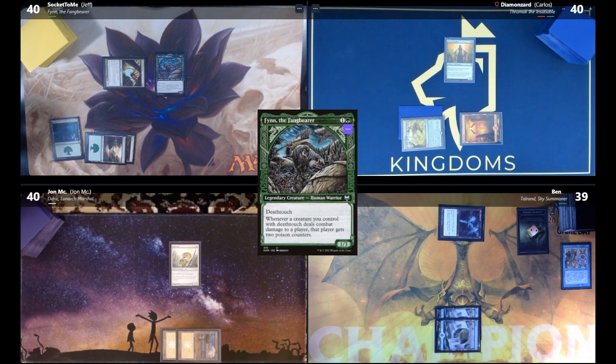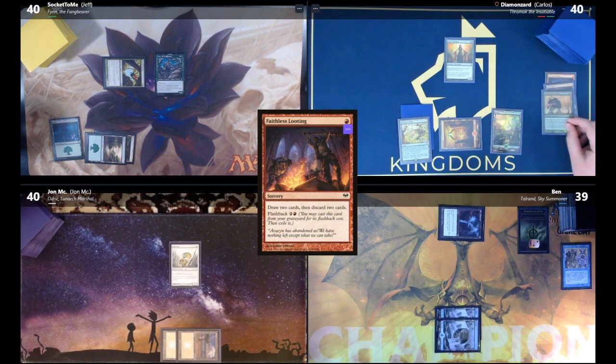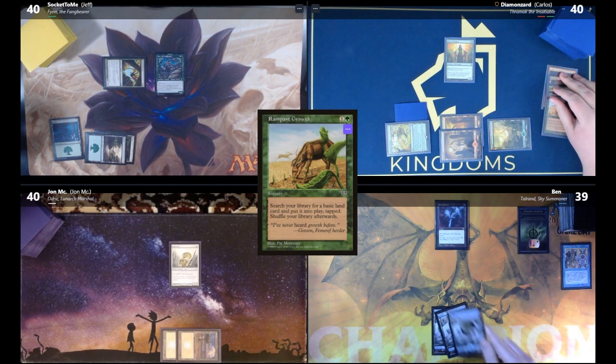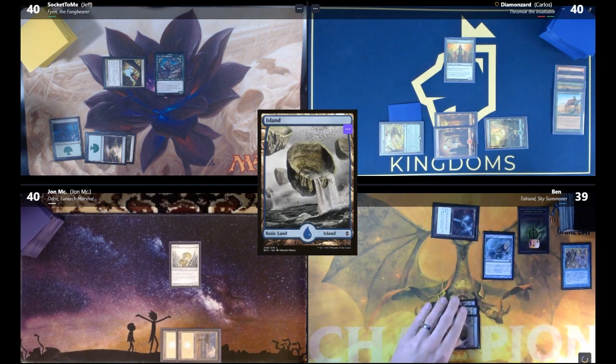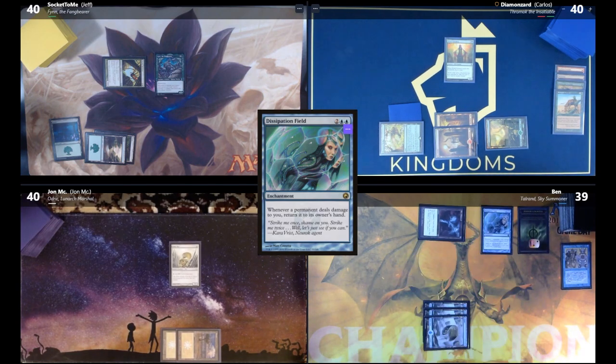Carlos draws, plays a Forest, and casts Faithless Looting — draw two, discard two, discarding a Deadwood Treefolk. He then casts Rampant Growth. Ben plays a land and casts Dissipation Field: whenever a permanent deals damage to him, it gets returned to its owner's hand.